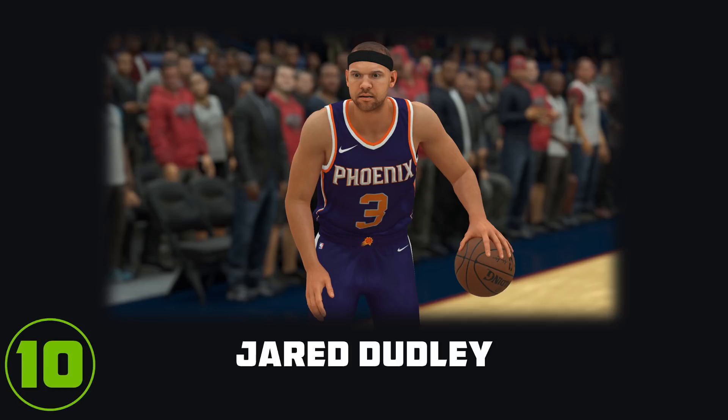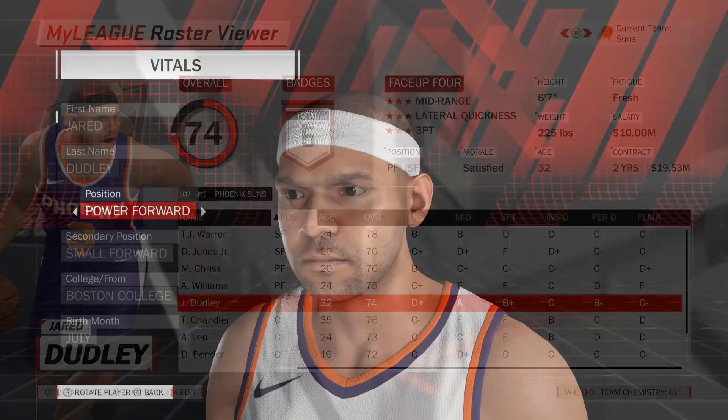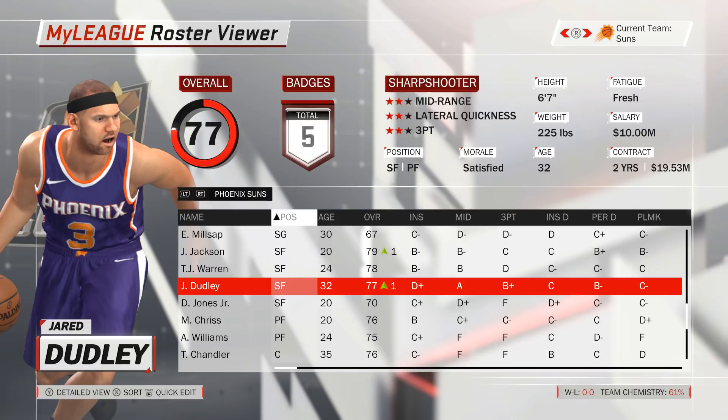Last but not least, our journey takes us to Phoenix, where we can get Jared Dudley a 2-point rating increase from 74 to 76 by switching him from power forward to small forward. At power forward, Dudley has 2 players ahead of him in the rotation in Chris and Williams, while also facing competition from the 3 centers on the Suns' roster. Assigning him to small forward will boost his rating by 2 points, though even after the change Dudley is still the third man at his position, now with Josh Jackson and TJ Warren ahead of him. Still, the switch not only makes him but also the Suns slightly better, so I think it's a sensible idea.